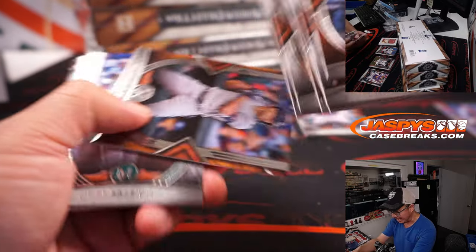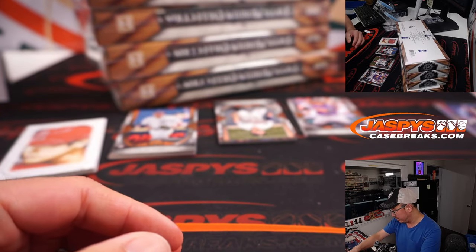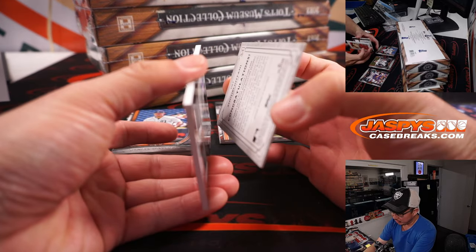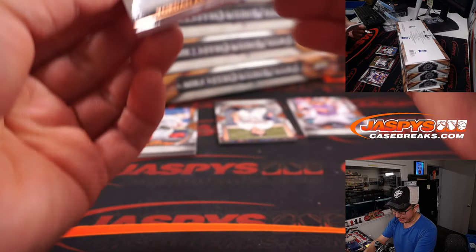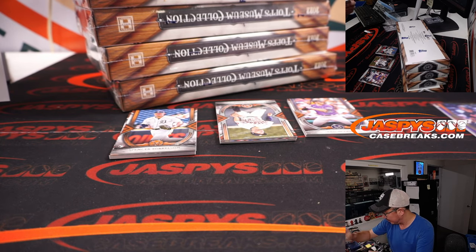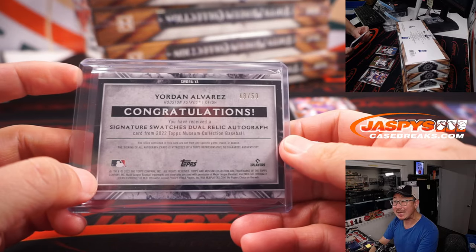The non-numbered base cards for that huge group of teams will randomize to one person — the random number block winner takes all on those non-numbered cards. There's Yordan Alvarez dual relic and autograph — the Astros are a number block team, you're gonna hear me say that a lot. That's 48 out of 50.